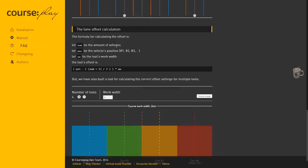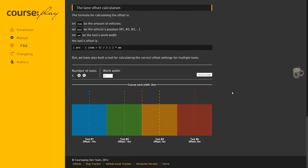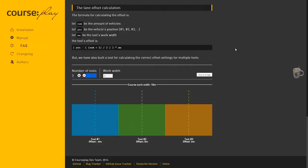That principle should be pretty straightforward. I prefer symmetric lane change — I think it looks nicer. For the lane offset calculation, there's a formula: number of vehicles multiplied by the working width. So if you've got three combines and the working width is six meters, instead of setting the course width to six meters you'd set it to 18 meters. The first combine would have an offset of six meters to the right, and I'll show you that in the video.